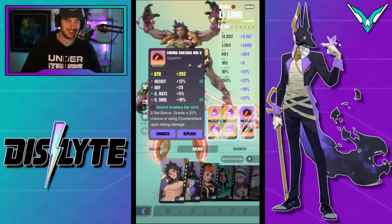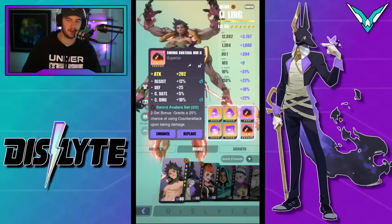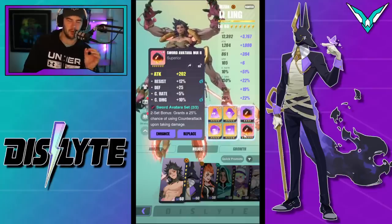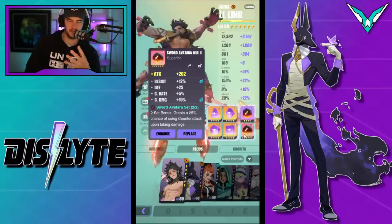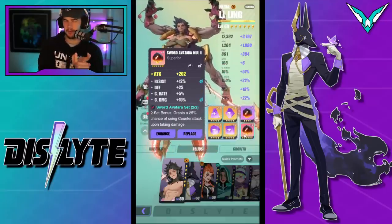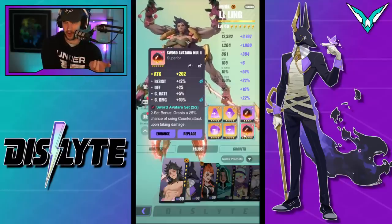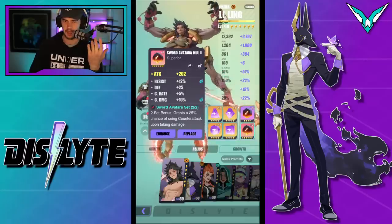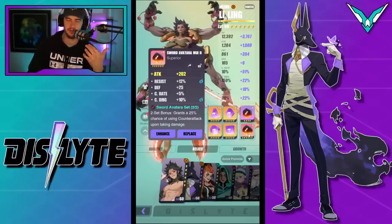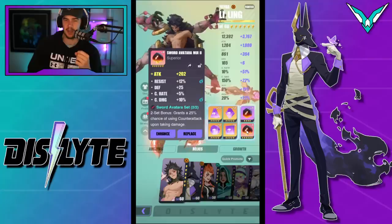Once we get to six-star relics, I normally leave them at 12 as well. The reason for all of this is because of gold. The blues and purples — as you progress through the game, you will replace them very quickly and you don't want to waste too much gold upgrading them to 12 and 15 when they're going to be thrown away pretty soon.